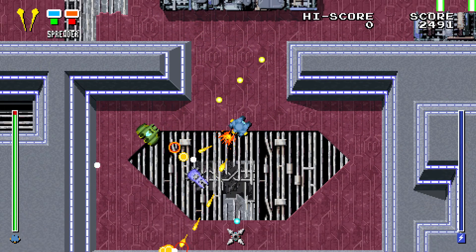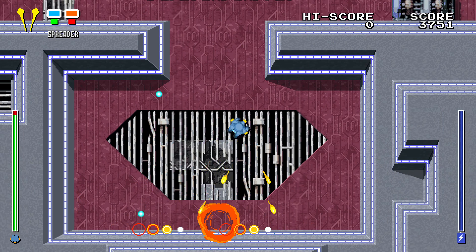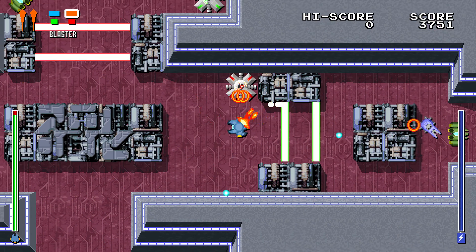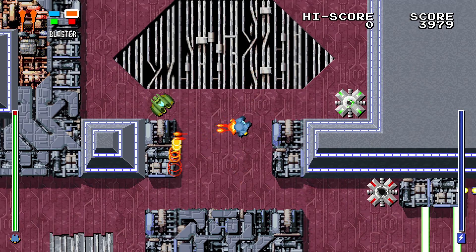The next thing we updated is the first map. We added parallax scrolling to give some more depth to the world and help it not feel so bland. This feature is very typical of retro games back in the day. Thanks to all of those who provided feedback on this aspect.